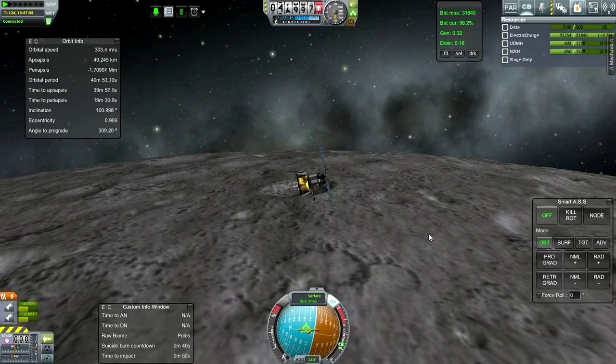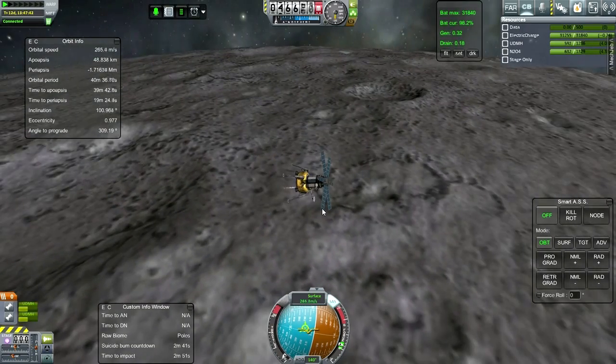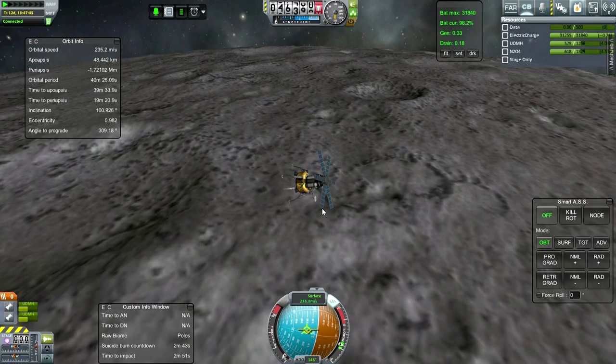Let me quickly verify infinite relights — right, right. Let's continue prograde and try to find this pole. Poles — yes! Now ladies and gentlemen, this is not an optimal trajectory, but hopefully it'll get us to where we need to go. And of course, non-throttling engine — remember that.